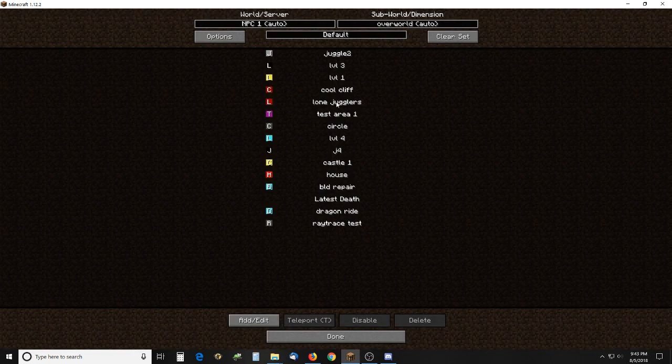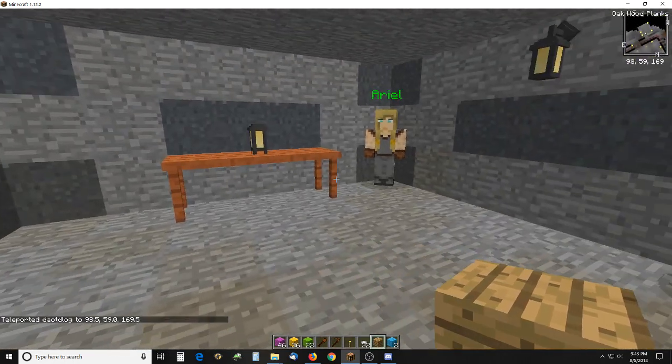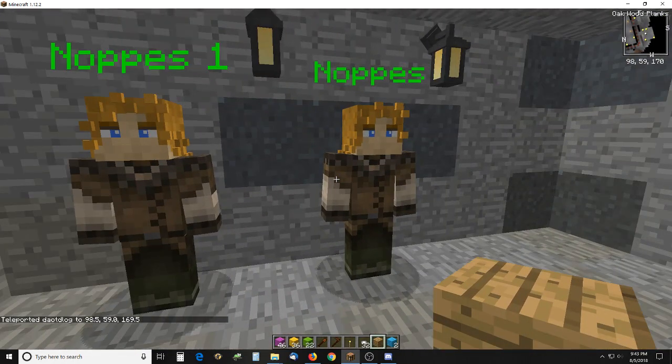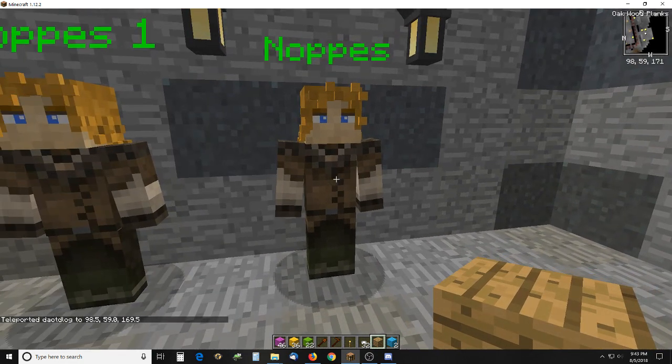So here is the torch and the oak blocks right there. That's how that works — that's the whole start of the juggling thing that I started. Think about what you can do with this, and thanks for watching. Bye.